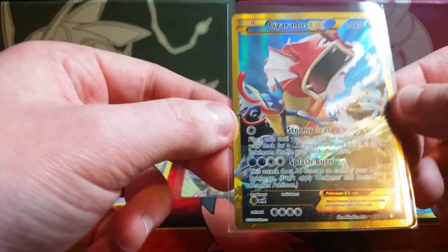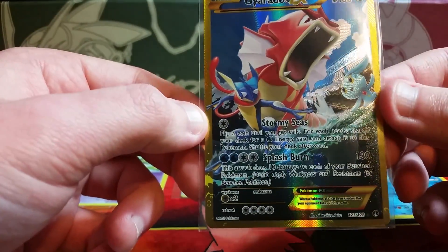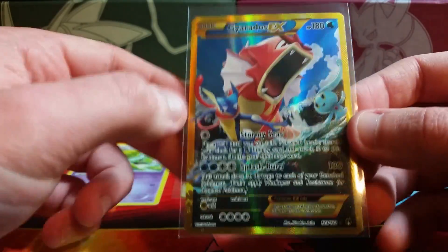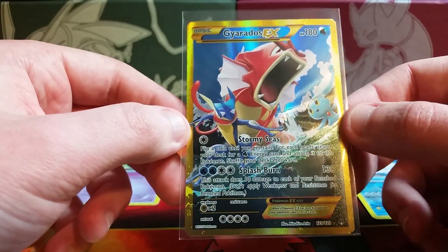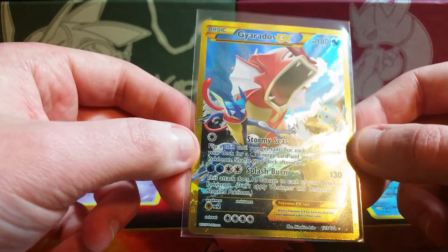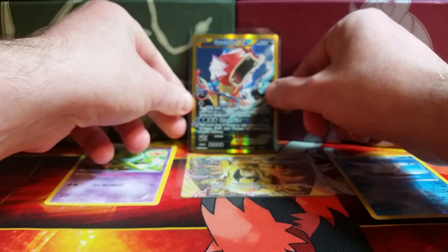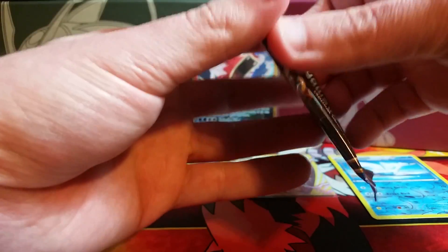I absolutely love these new Secret Rares. This one I think I like maybe a little bit more than the Mewtwos. Interesting fact: the artist, Mitsuhiro Arita, did the artwork for the very first Charizard card in the base set, so he is still going strong and making some of the best artwork in Pokémon cards in general. Wow — I'm speechless, guys. Two packs in and a Secret Rare Gyarados EX already. Wow. So let's just keep this going.